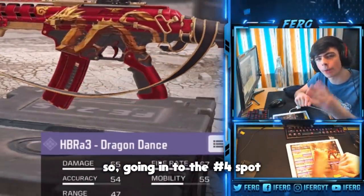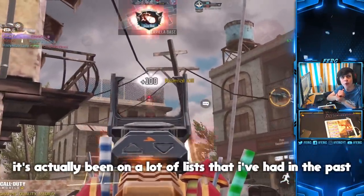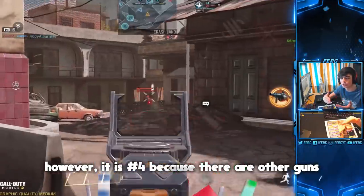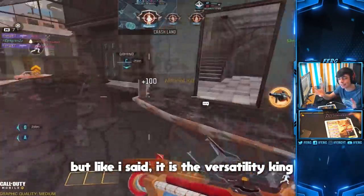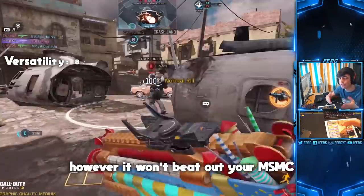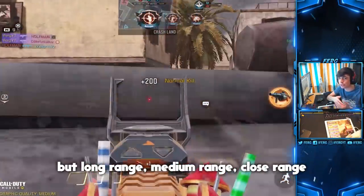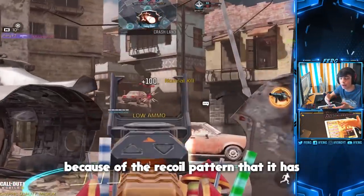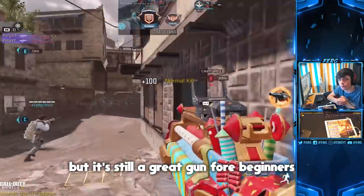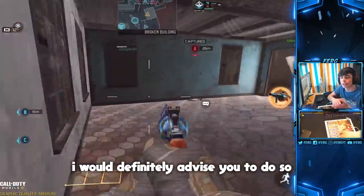Going in to the number four spot, we have none other than the versatility king — the BK57. It's been on a lot of my lists in the past. However, it is number four because there are other guns on the list that are better, but it is the versatility king. I would give it an 8 for versatility. It's good close range and very good long range, though it won't outgun your MSMC or AKS up close. Long range, medium range, close range — you can use it basically anywhere. It's still a great gun for beginners.